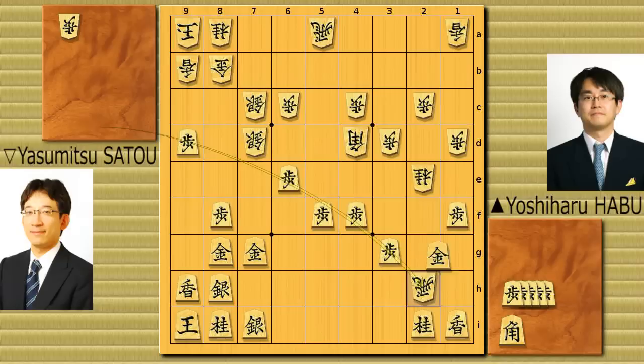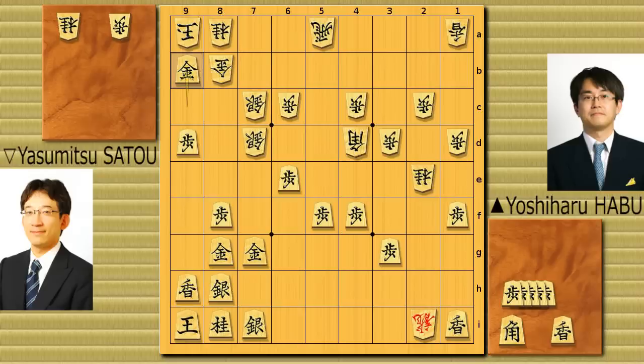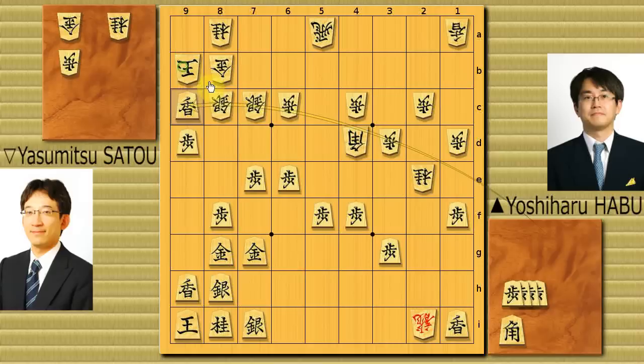He didn't take it with the gold — if he takes it with the gold, maybe a lance drop. He took it with the king, because now if the lance drops, the king can run to here. But Habu overwhelms that idea. At this instant he drops the pawn to 7g. Because now if the silver goes back, then lance drop — the king cannot go here. This is a very interesting pawn drop. But Sato has thought for pretty long here, actually leading a very harsh attacking line, and he did that — pawn drop to 7g.